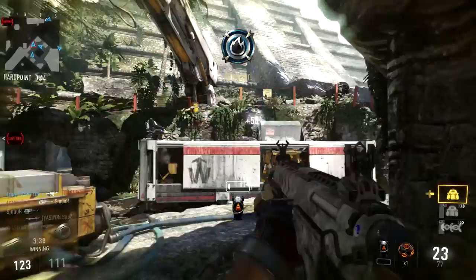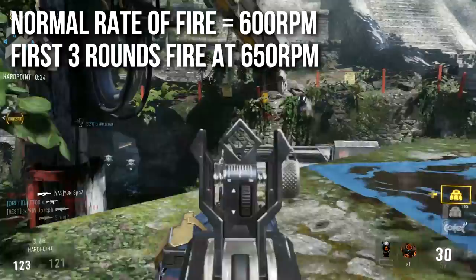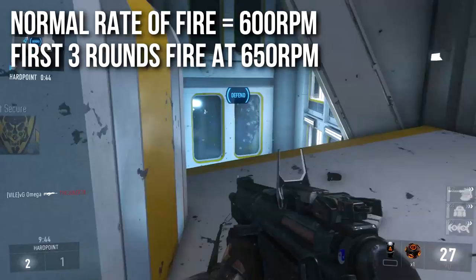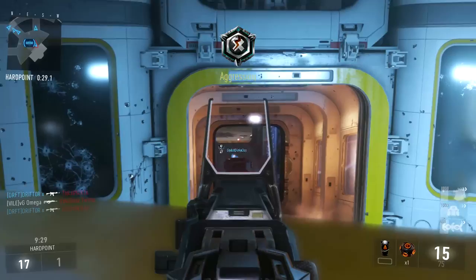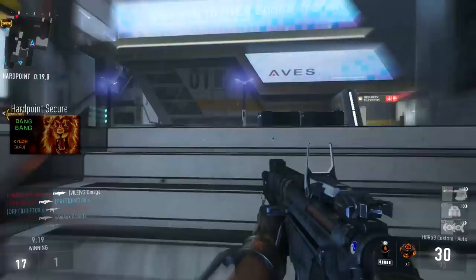The HBR A3 has an unusual rate of fire. The normal rate is 600 RPM, which is actually quite low for assault rifles — making it one of the slowest firing ARs in the game and in Call of Duty history, aside from semi-automatics. However, the first three rounds fire at 650 RPM. I thought it would be more like the Black Ops 2 AN94 where early shots hit around 900 RPM, but unfortunately the drop from 650 to 600 is not very significant.